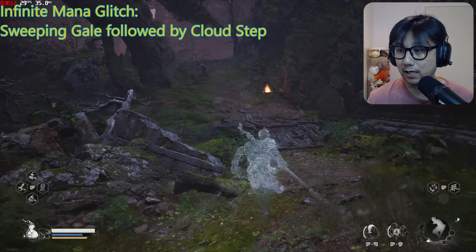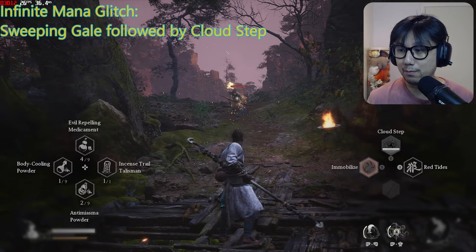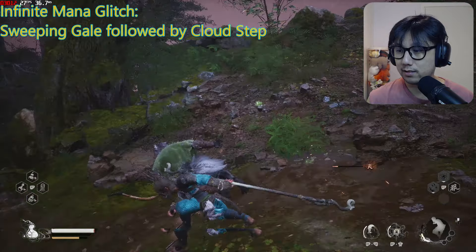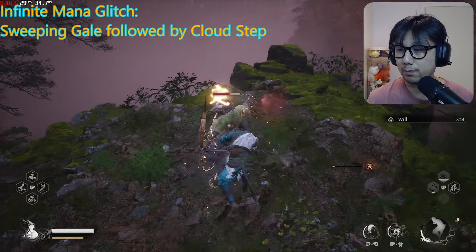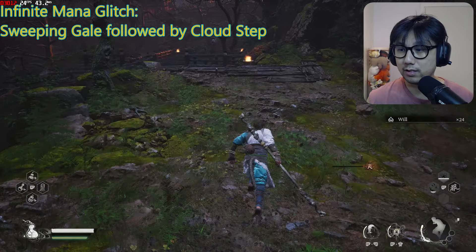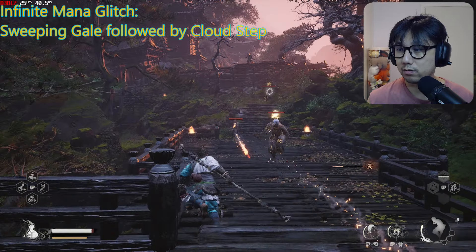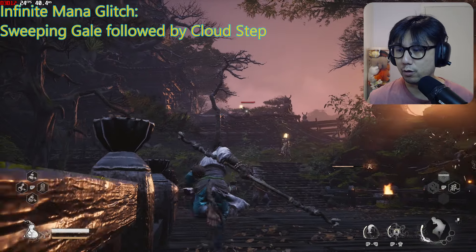Now I've got infinite mana. You can see I can Immobilize and keep spamming it because I've got infinite mana. I can also keep using Cloud Step — see that? I can just keep spamming Immobilize. This is really, really powerful.